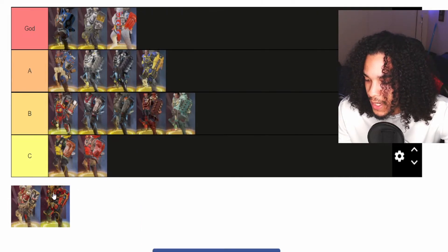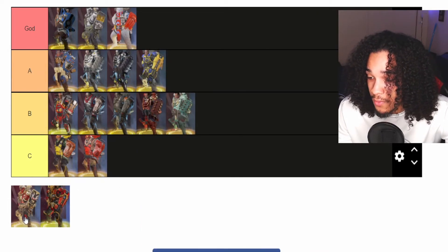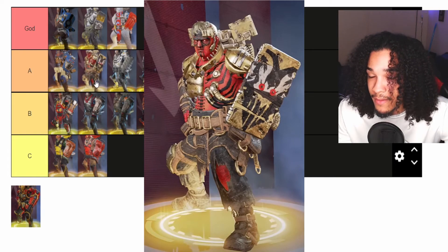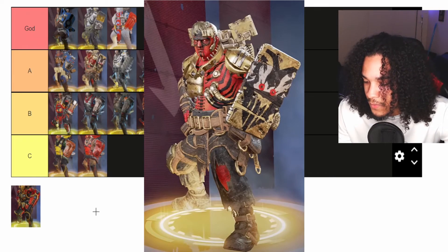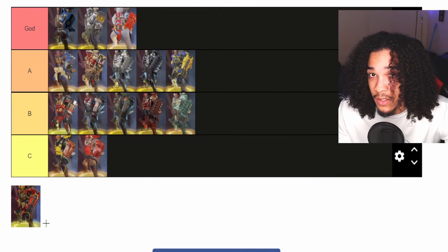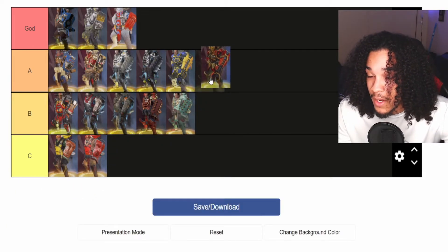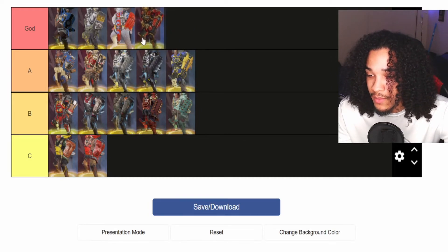Then we have Born in Blood. I would put it in the God tier, but I think the white one overall is better, so I will put it in the A tier at the second position. Then we have Golden God — I would say it's an A tier, but it is so creepy. The gold bald head... this goes in the God tier. When you have this skin you look crazy on the battlefield.